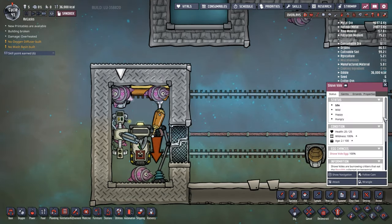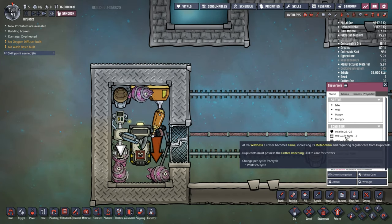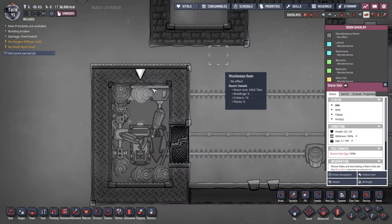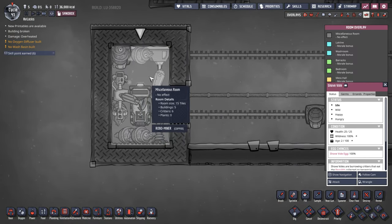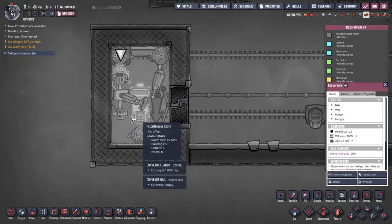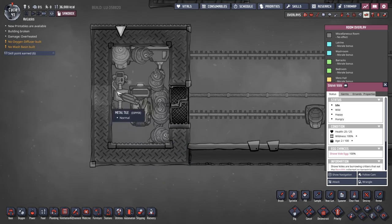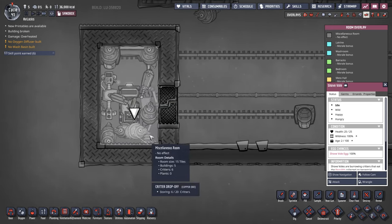Shovels are the one critter that doesn't actually have an overcrowding debuff. As you can see in this really tiny room here, it's only 15 tiles in size and I actually have six critters wandering around here. I could put 40 in here for all the game cared and all the shovels cared. They're really happy to live in the smallest, tiniest space there is.